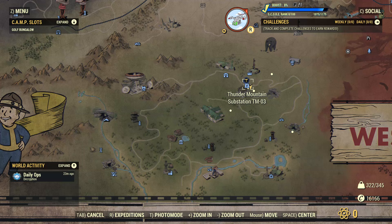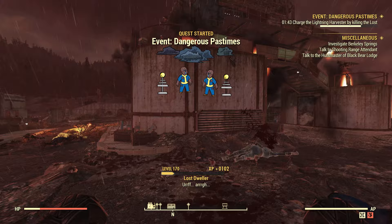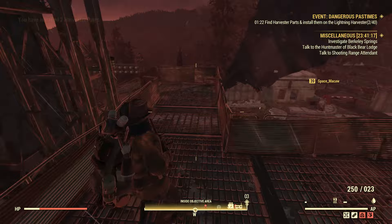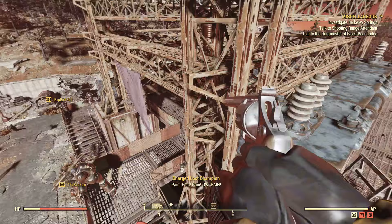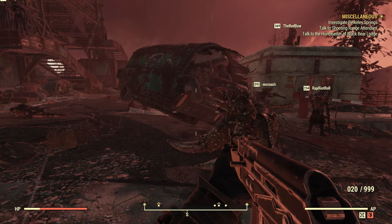Next to this location we have the Thunder Mountain Substation TM3, where the new event Dangerous Pastimes will always occur. There's a huge power tower, and in the event you need to collect harvester parts scattered around the area and deposit them inside the lightning harvester. Once you deposit enough parts, lost dwellers start spawning — they're electrified — along with lost champions, which are a higher-tier enemy. You clear them all until the boss appears: a hermit crab inside a van. Once it's down, the event is complete.